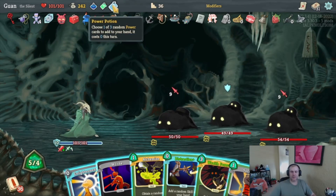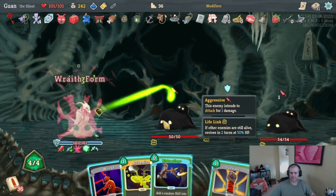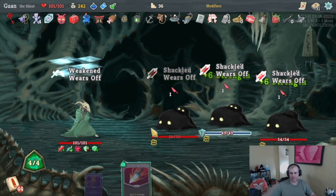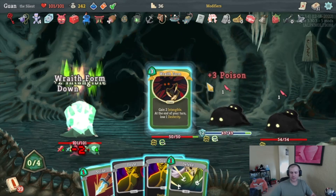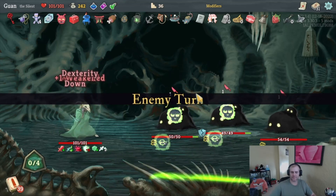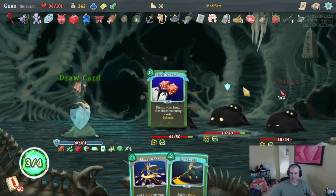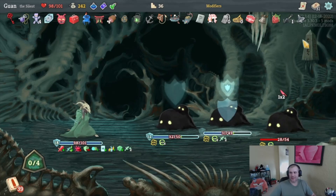These guys might be a little bit harder to fight. I'll use my power potion, and Alchemize. These guys might be a challenge because our deck is all over the place — I don't know exactly what we're doing. I take three points of damage unless I get rid of these and then I take one more — two total. After Image, Adrenaline, Tools of the Trade, Predator, Calculated Gamble, Blade Dance. Oh crap, forgot that Unceasing Top is a thing. Get rid of Defend — I can only Wraith Form here unless I draw into something.